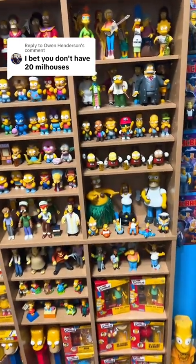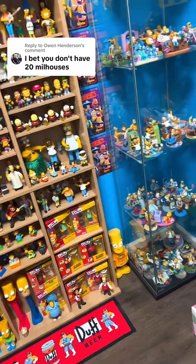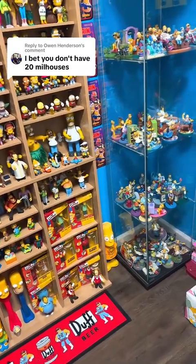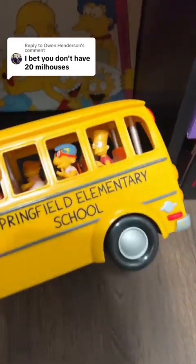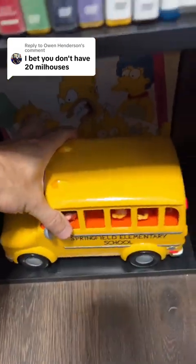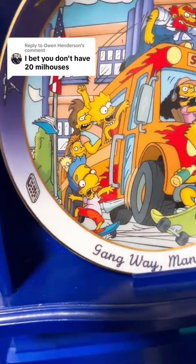I'm just going to keep looking just to make sure. We might only have six Millhouses, but wait — I think he's actually on the bus. Yep, there he is right there. So we got seven, and then I have a plate with a bus on it, so I'm assuming he's on the plate. Yep, there he is right there — he's skateboarding. So that's number eight.